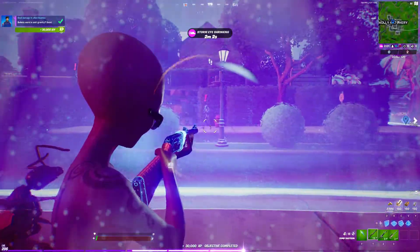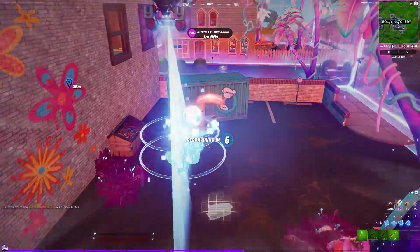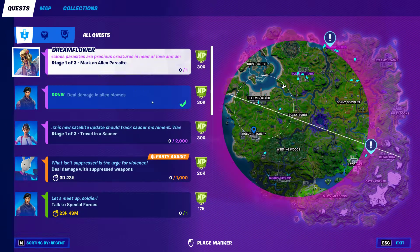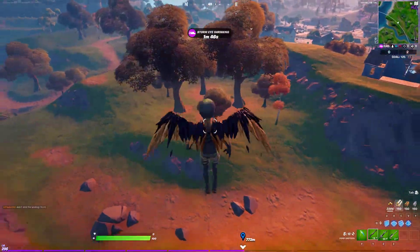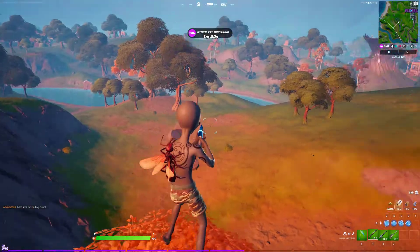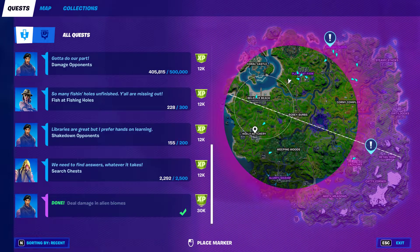Easy day. Got me. Alrighty. Just deal damage in the alien biome — they do not have to be in the biome, only you have to be in the biome. So with that said, let me just go ahead and land here real fast. Challenge is completed. Just deal damage. Holly Hatchery is the best place, quickest place, as you just saw.